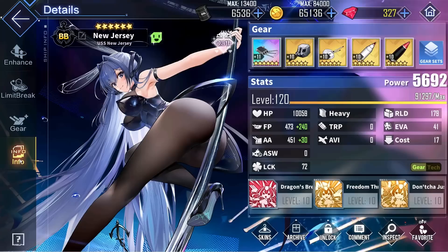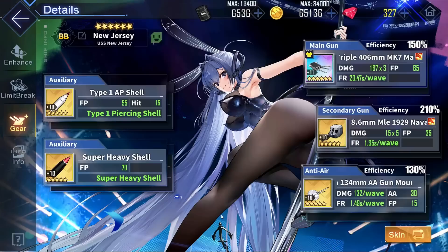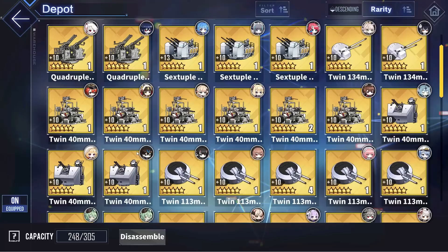For New Jersey's anti-air gun slot, she already has pretty good luck and accuracy stats, so if you want more damage instead, you can go with the Twin 134mm anti-air gun mount for the extra 15 firepower that it provides. If you don't have this, then some additional accuracy can never hurt. The best in this case would be the Twin 40mm Bofors Stag or the Twin 40mm Bofors Hazemar.